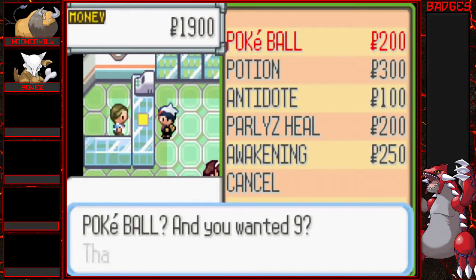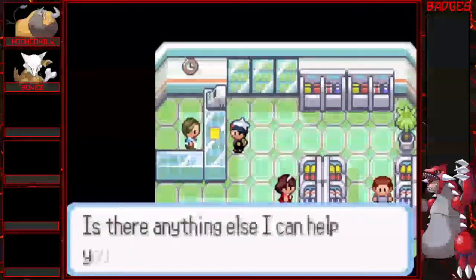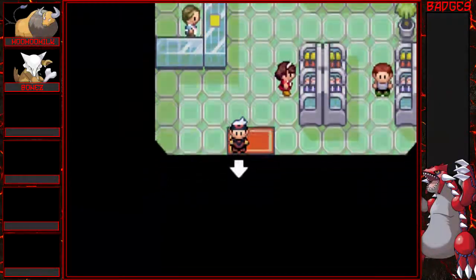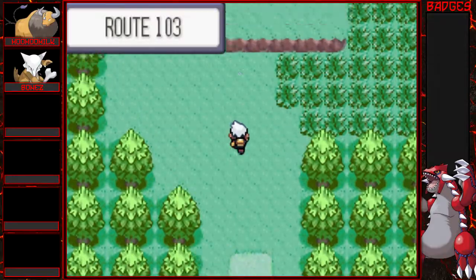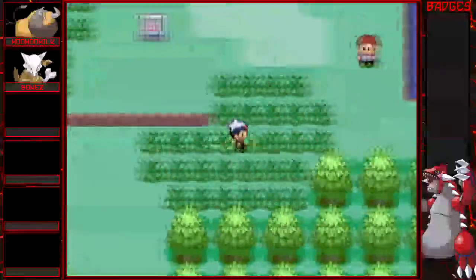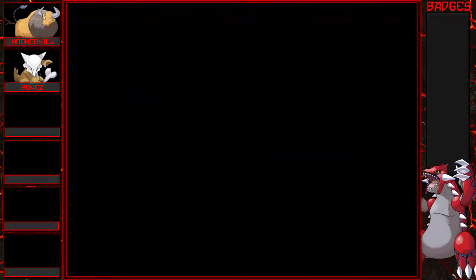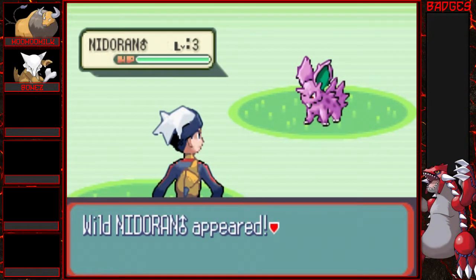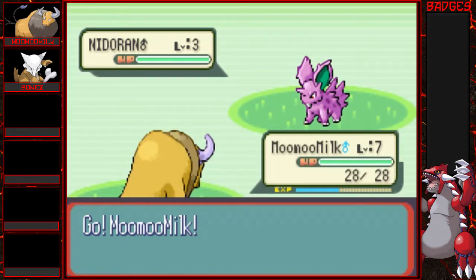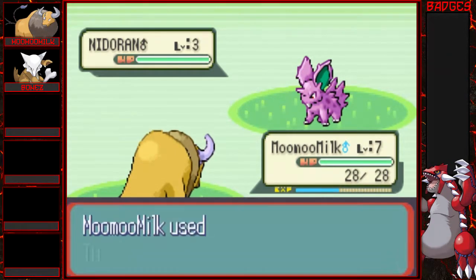We can buy nine Pokeballs — I need more than that! Especially because there are three routes right up front: routes 101, 103, and 102. Let's see what we find. We found a Bulbasaur in this grass! Come on, Bulby! Oh — a Nidoran. That's okay though. Nidoran's not bad; he's got that Nidoking in his future. Let's hope I don't kill him though. He looks so adorable in this game! We have ten Pokeballs — come on, Nidoran!